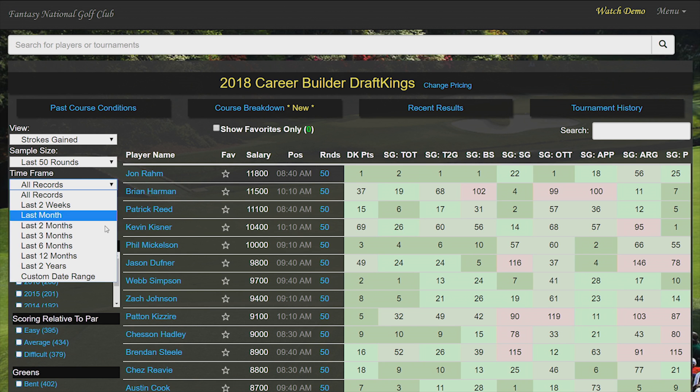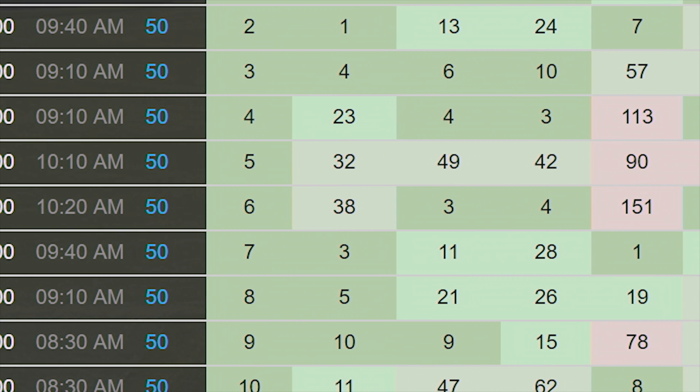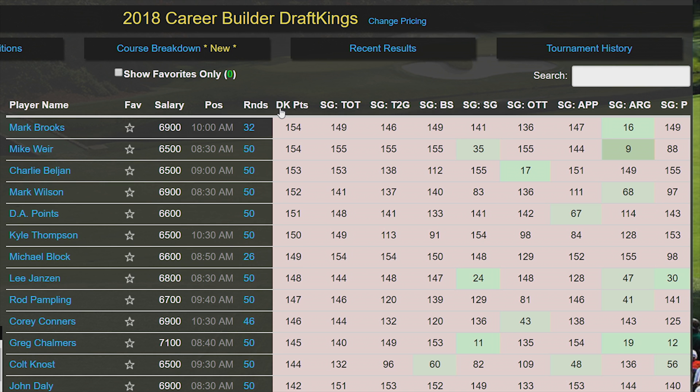Want stats over a specific date range? Well, that's easy too. If you've ever purchased anything online, you'll know how to work the Fantasy National Stat Engine. Not really a numbers guy? Well, we've made it easy. Everything is color-coded. All you need to remember is green is good, red is bad.